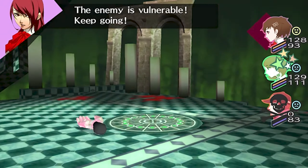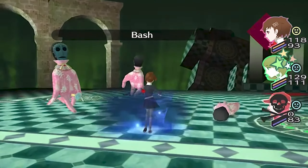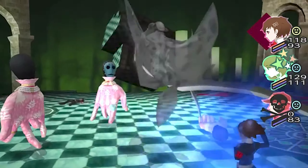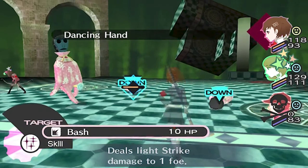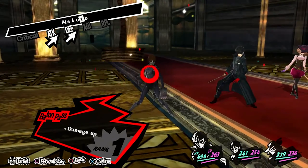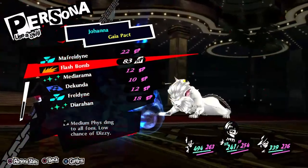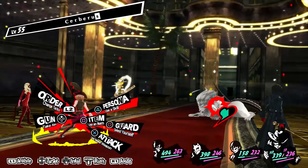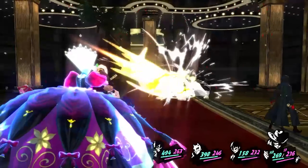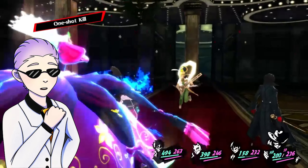Most notably, the Persona series starting with 3 introduces 1 Mores, where striking a weakness or landing crits knocks down an enemy and gives the party member who knocked them down an additional follow-up action. Additionally, Persona 5 introduced the concept of Baton Passing, where a party member who just got a 1 More can instead pass their turn to someone else, and they'll deal increased damage per how many times the baton has been passed.